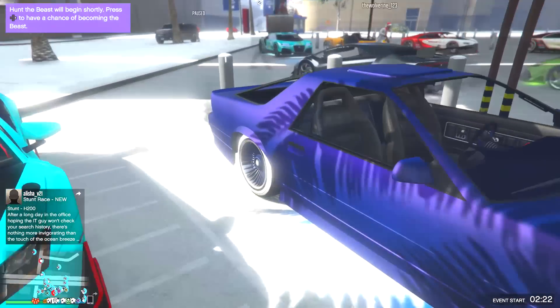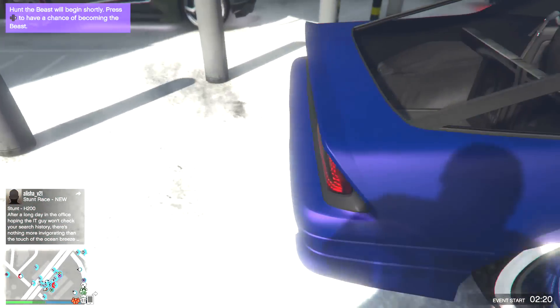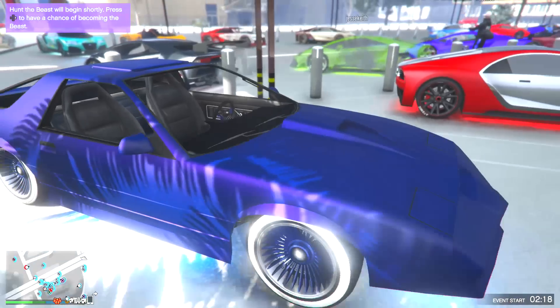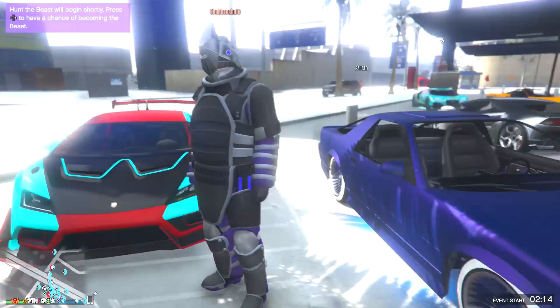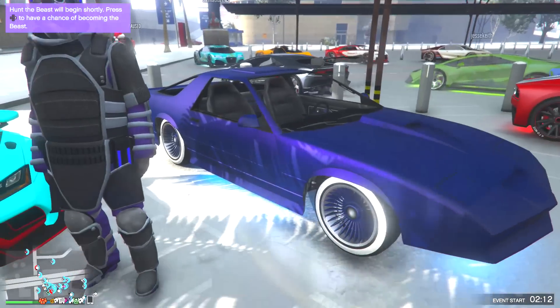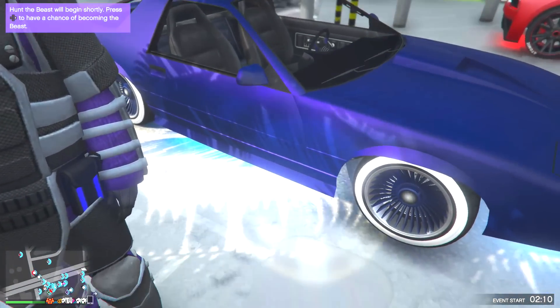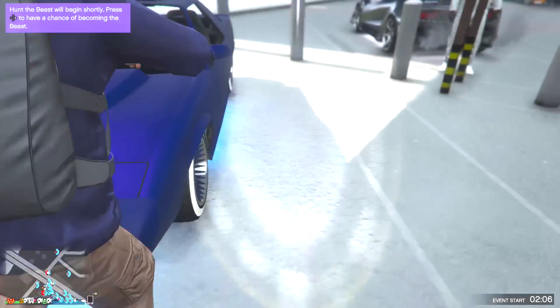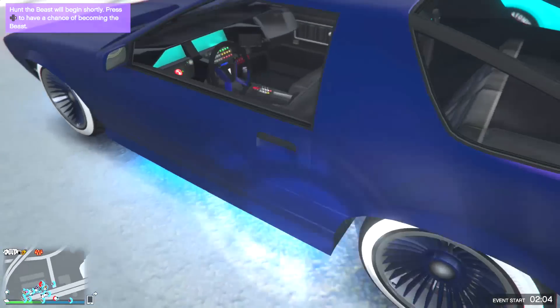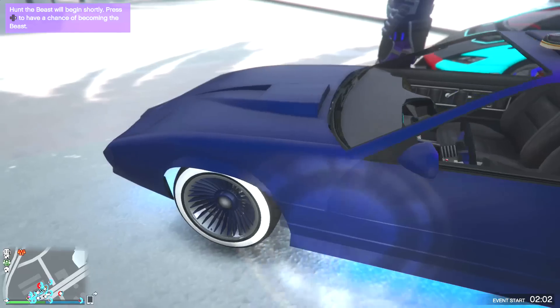Then we got this dude's Ruiner 2000 — this is actually a really good looking Ruiner 2000. There's not much you can customize on it, but I love that matte paint job, and I think it matches his rhino suit. The matte paint job with that purple and the lowrider rims look great — the fluorescent blue underglow doesn't go that well with it, but the car itself actually looks good.